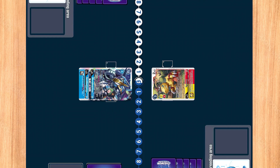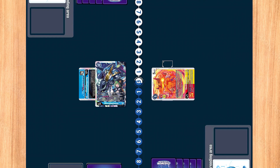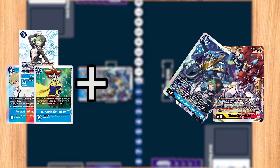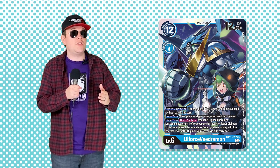Once per turn when Old Force Viedermont unsuspends, you can bounce a level three or lower Digimon to your opponent's hand, but you can increase the level of the target by one for each blue tamer you have on the field. And if you're a fellow Renaissance man, you know that three plus three equals six. It's important to note that this is a when effect, so not only is this effect mandatory, it activates the first time Old Force unsuspends. So if you're missing the tamers, you're missing the timing.